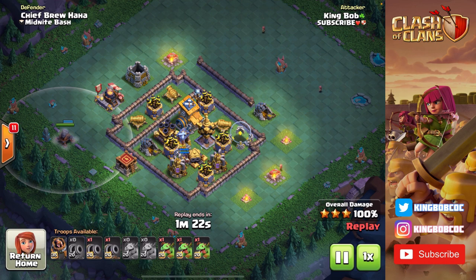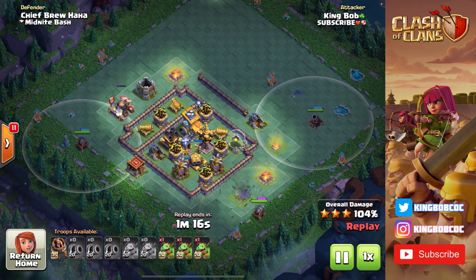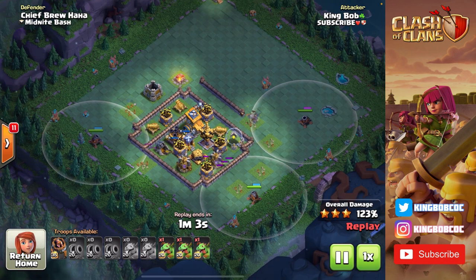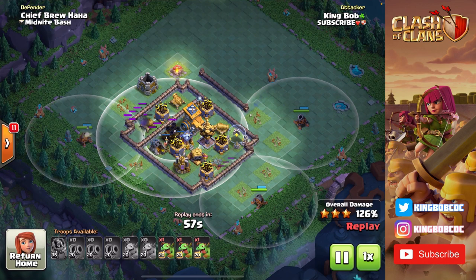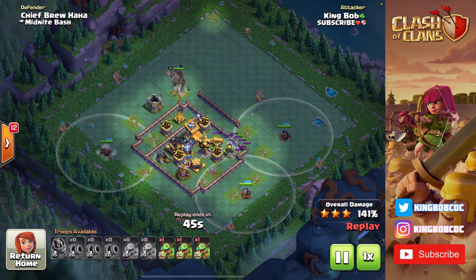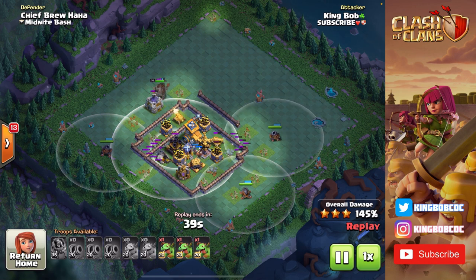Now we're in stage two. The only defense that can outrange the carts is this multi-mortar. I'm going to bring in two more baby dragons, but you're going to see this attack is complete overkill — I'm not even going to deploy them. I'll swag three camps of baby dragons and not even deploy them. I'm going in with my three carts, keeping them all out of range of this multi-mortar. I'm sending in my battle machine from the top to tank the multi-mortar so the cannon cart on the left side can go in and snipe it out.